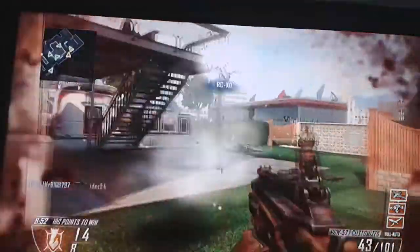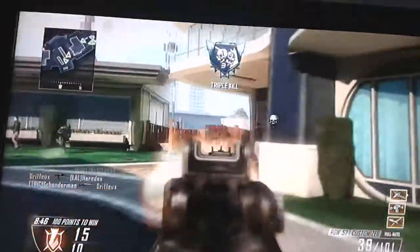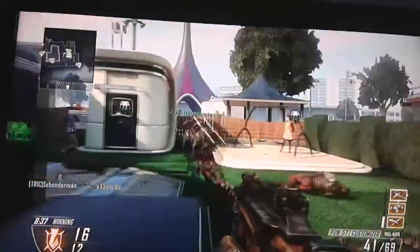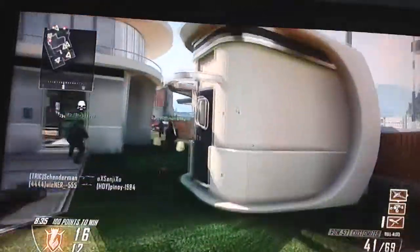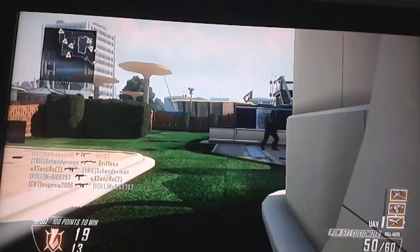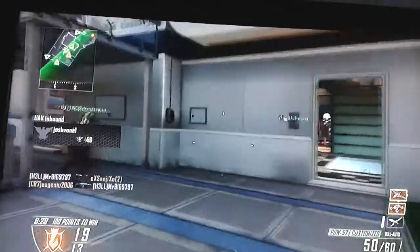Another good tactic for ranking up fast is using low killstreaks, because when you use killstreaks you get points for when they get a kill - especially if you use a UAV or something like that. As you can see I've got UAV, RCXD, and a Counter UAV. Those are the ones I mainly use. Let's put this UAV down for our team and get some points.